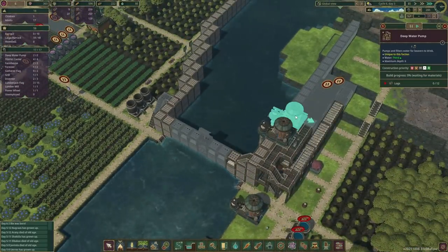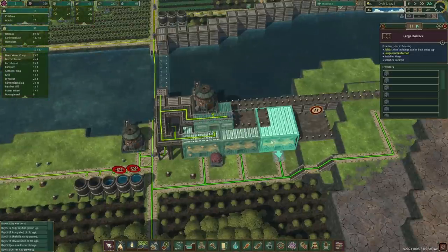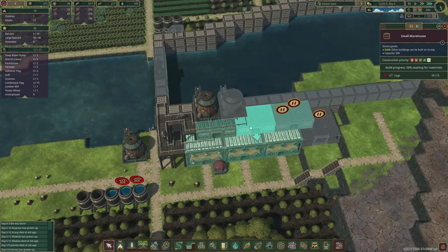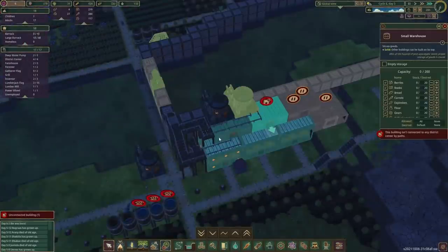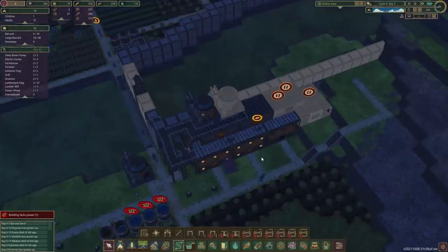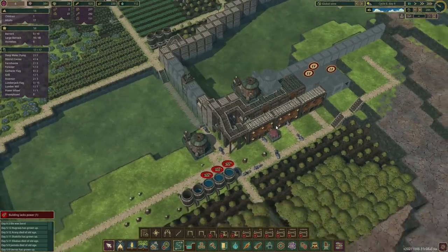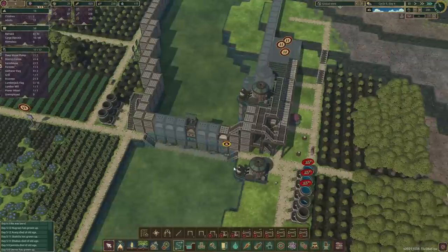That means we can also unpause the deep water pump over there — that should be the next priority. The warehouse is being built as well. We got the house, no one needs to live here just yet. We'll have this warehouse and then the water pump will shortly follow up as well. So because the last one was doing carrots, this one we shall have grilled potatoes, and we'll connect it up with a road as well.